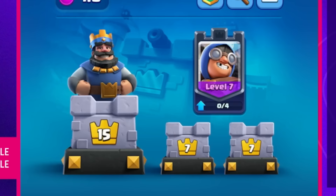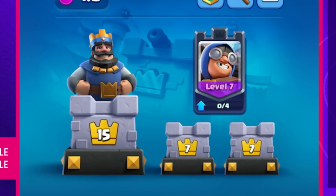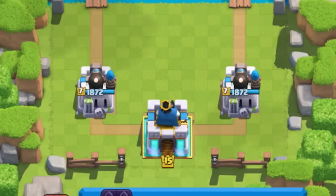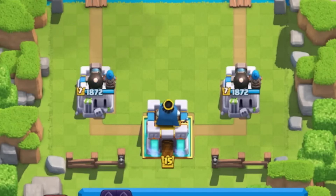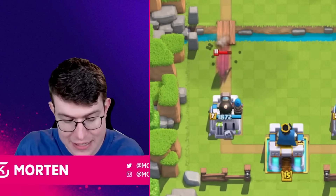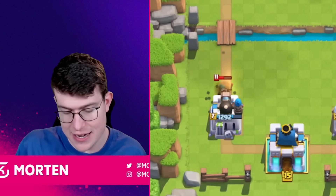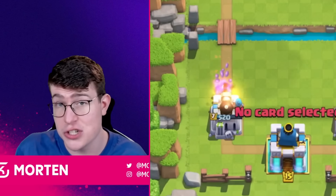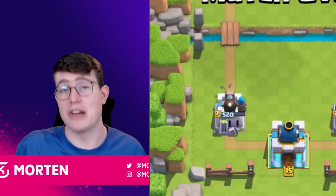As you can see, my King Tower is level 15 but my Cannoneer is still at level 7. When you go into the game, your King Tower will be level 15 but your arena towers will be level 7 — and that's a huge problem. You always need to upgrade it. You can see it's doing okay against the Bandit, but it needs four shots instead of three because it's underleveled.